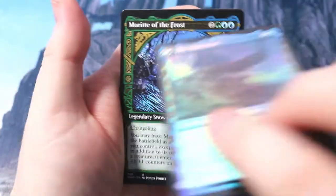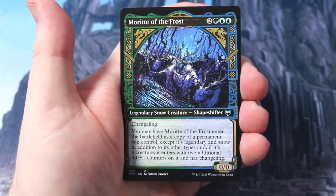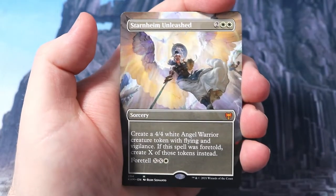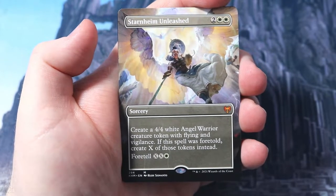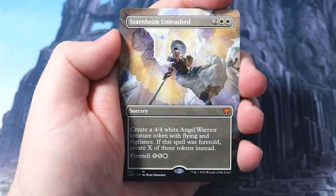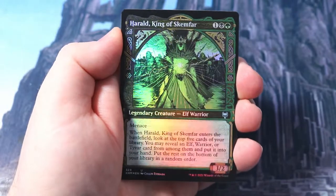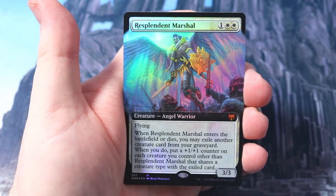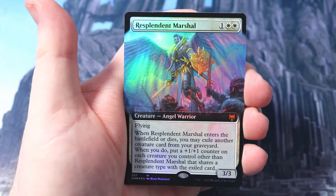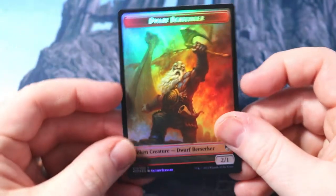There's Koma - this turns over to the Omen. Very nice, look at the decadence there. Then we've got Koma the Frost again, mythic. Starnheim Unleashed - nice, creates a 4/4 white angel creature token. You can foretell this and then just create loads. I was having fun with this card last night on Arena with angels, I think it's pretty sweet. And it's a foil! Harald, King of Skemfar, lovely - look at that. And a foil mythic Resplendent Marshal - it definitely wants me to go down the angel route! And then a foil shard that turns over to be a dwarf berserker.